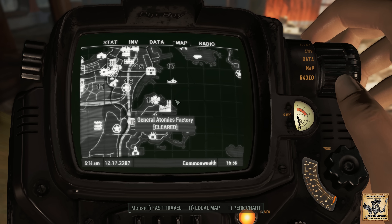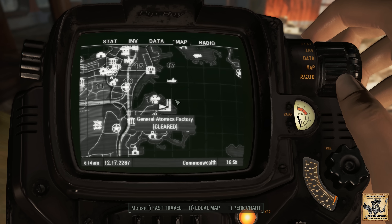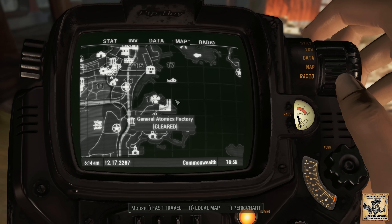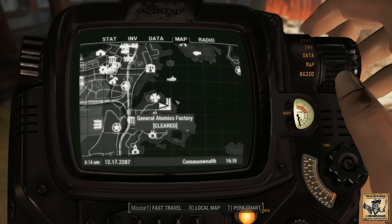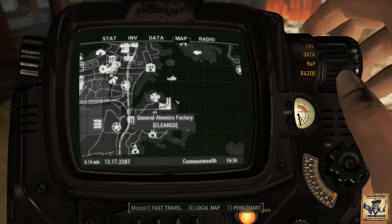Hey, what's up everybody? We're back today with another quick tip video. This is for finding the ID card that you need in order to get into the General Atomics Galleria. Now, if you can't pass the speech check out there, you probably need to track down the ID card, and I want to show you where it is.